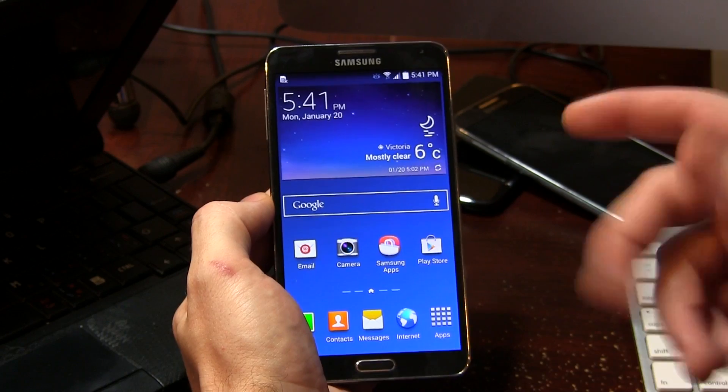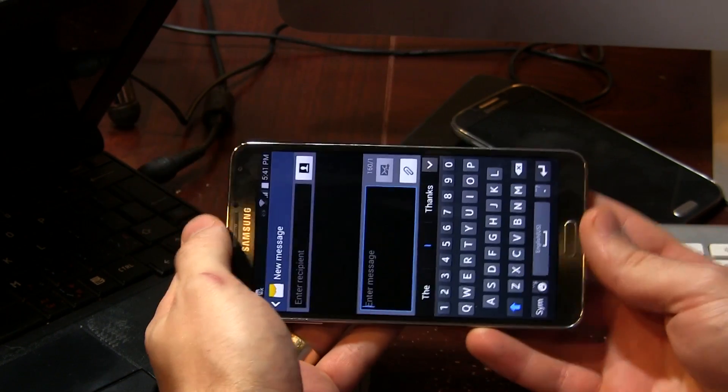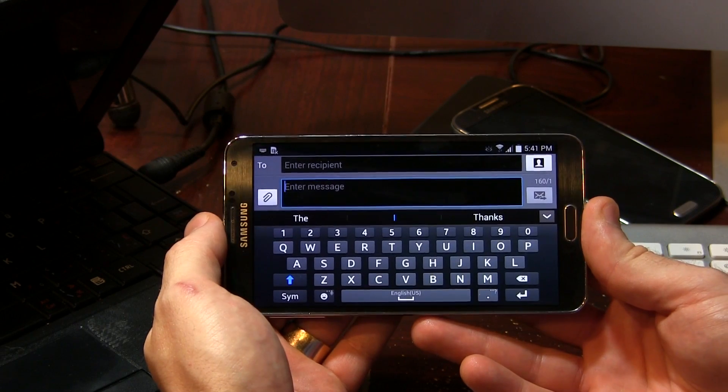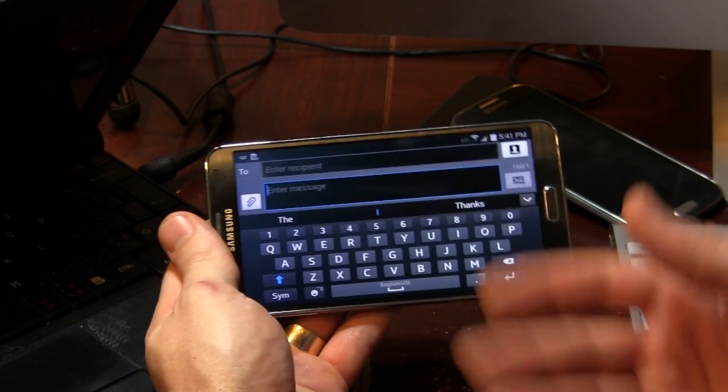Anyways, if we go ahead and jump into the messaging application — we're not actually here to look at the messaging app, we're here to look at the keyboard. Apparently in landscape mode, the keyboard has been improved on the stock Samsung keyboard. It's been improved in landscape mode for gesture typing, things like swipe or whatever. I don't really use the stock Samsung keyboard, so I couldn't tell you guys if it's an improvement or not. However, I'll take their word for it.